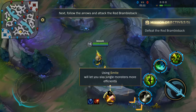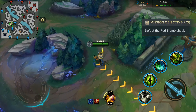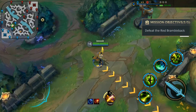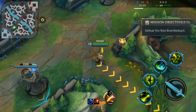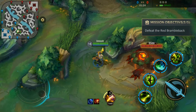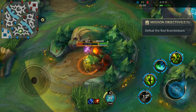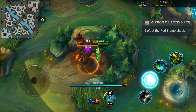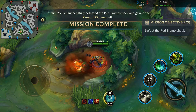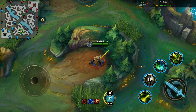Next, follow the arrows and attack the red brambleback. Terrific. You've defeated the red brambleback and gained the crest of cinders buff.